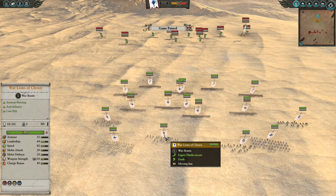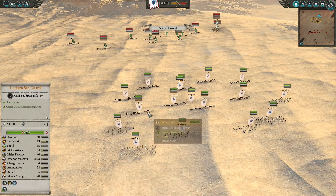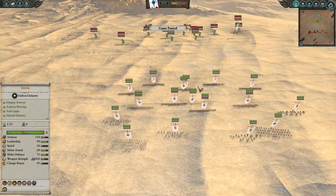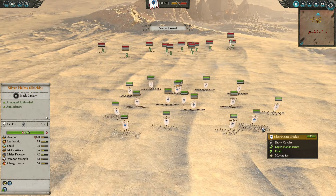For the rest of the build, we have a line of spearmen in front to hold the line and also allow some infantry for the War Lions to saturate on top. In the middle, archers mixed in with Lothern Sea God to counter Wood Elf archer fire, and at the back, a couple of Silver Helms with shields.